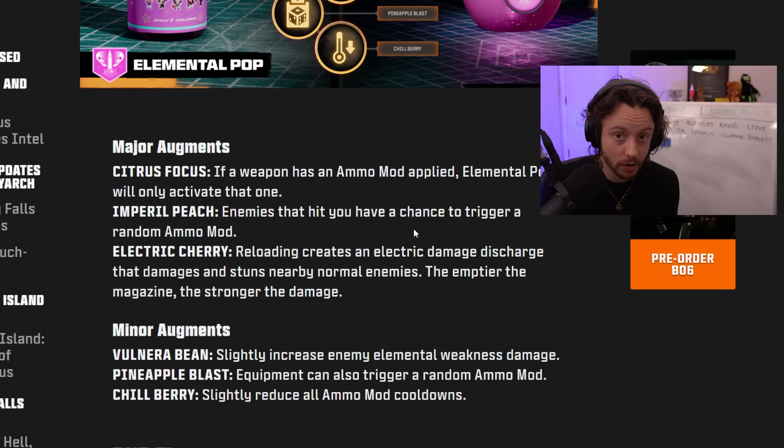Brain Rot augments: the Charmed enemy has a chance to turn other enemies; the Charmed enemy distracts nearby normal and special enemies for a short time — basically acting like a Monkey Bomb; Brain Rot can charm elites; Brain Rot duration is slightly increased; Brain Rot cooldown is slightly reduced; Charmed enemies explode at the end of Brain Rot's duration dealing toxic damage. The duration and cooldown ones feel boring and uninspired — Treyarch is certainly working hard, but those particular options don't feel creative.